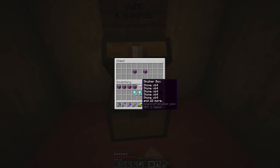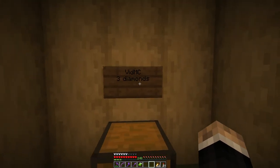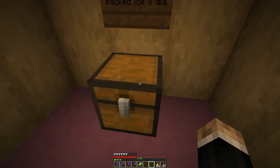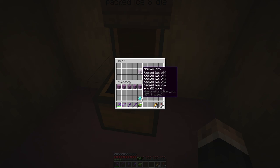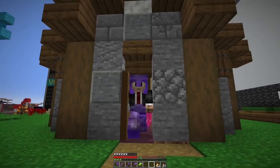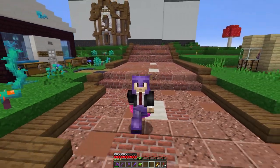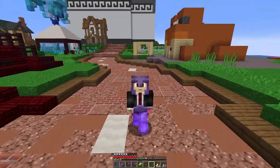Then I also won this one for six diamonds — two shulkers of cobblestone. So let's get that in there. And last but not least, I won this box, which was three diamonds for a whole shulker of grass — yes, I'll take it, thank you very much. Oh, almost missed this one — packed ice for eight diamonds. A whole shulker of packed ice. I had eight diamonds left over and I was trying to remember — wasn't it 41 diamonds? I pre-calculated this and showed up with exactly the right amount. I'm glad I didn't miss that shulker. All in all, I got nine shulker boxes full of good stuff for a total of 41 diamonds — that is a heck of a deal, and I'm very happy with my purchases.